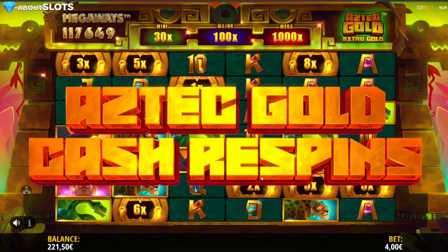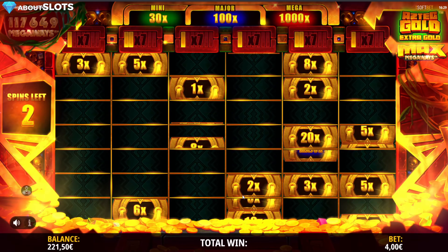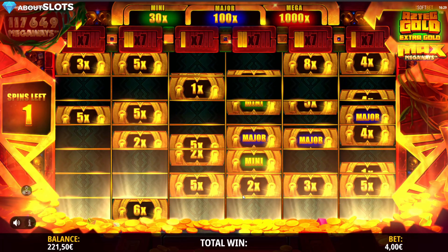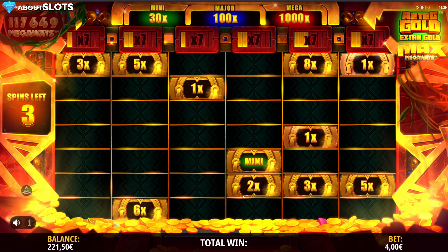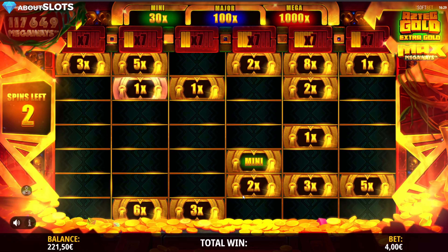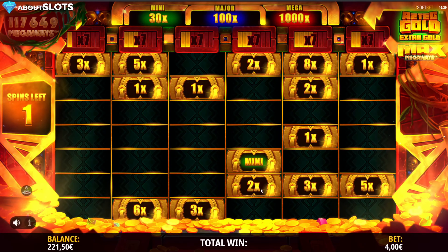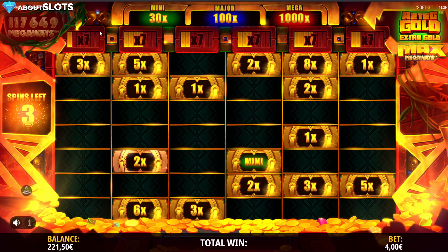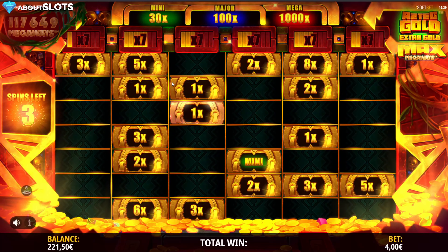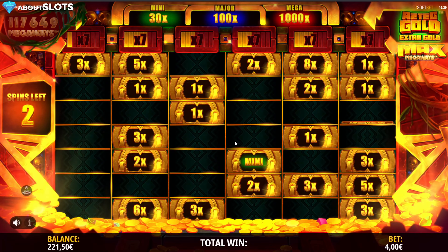Look at that beautiful screen. We trigger the bonus — here we go, and we know it's all locked. I really think this is a cool idea, and I wish more providers would make use of this feature where you can buy it on max Megaways, because it ups the potential quite a lot. As the old game, you need to fill up the bars here to unlock the 7x multiplier. The reason it's 7x on each reel is because we have seven symbols on each reel — also known as Max Megaways, also known as 117,649 ways.